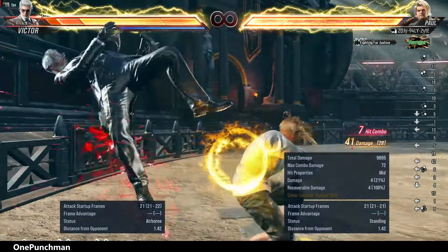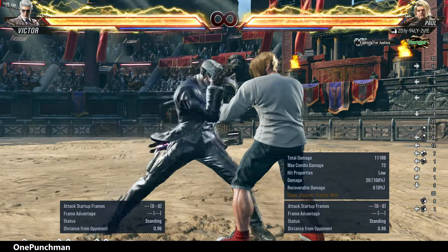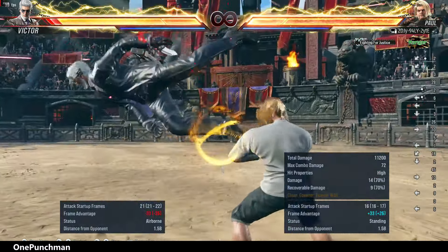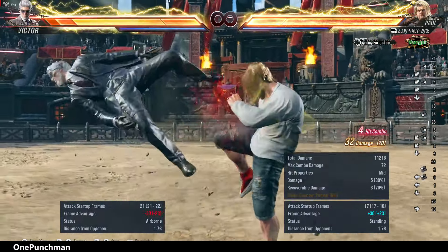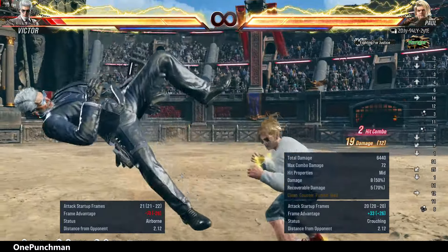You can also go for using down forward 4 at the end and try to catch the opponent for further attacks. That's it for today — try to use these combos and share your results. Thanks for watching.